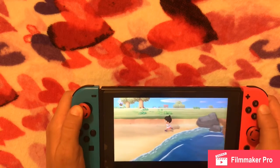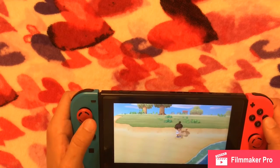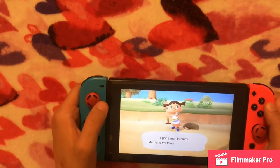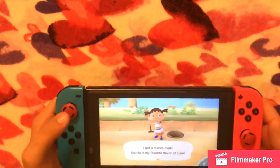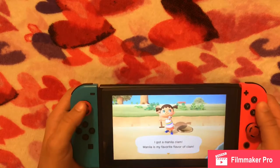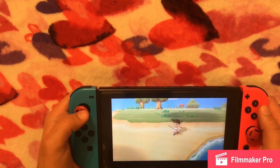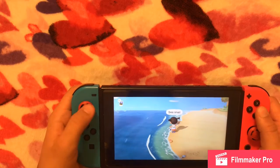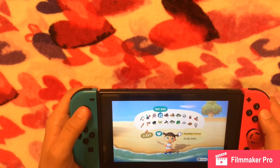I'm checking out the beach — I put that piece of coral and those logs there. If I bring out my flimsy shovel — which could break any second — I can dig up a clam. We'll cover that hole back up. I dug up a Manila clam — I don't know if I'm pronouncing it right. You can turn that clam into fish bait to attract fish.